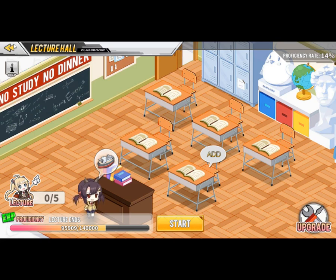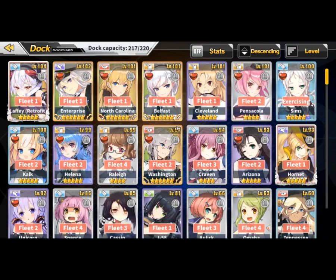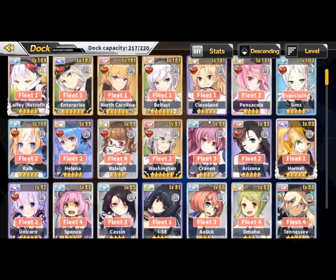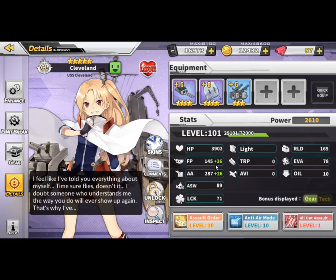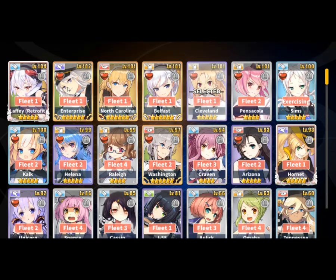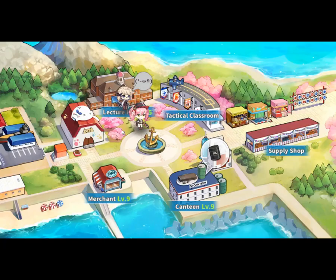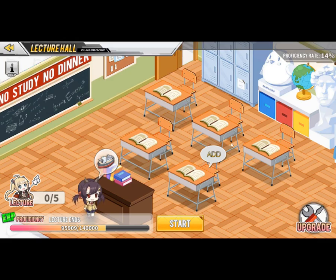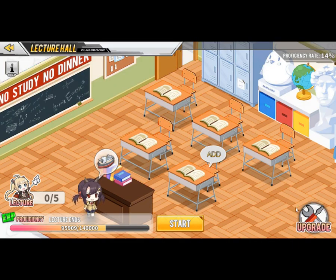So how does this work? Let's go to the dock — the dock is covered in episode 1, so please check that out first. For a cruiser example, take Cleveland. I have her at level 101 right now. You can earn XP proficiency on any level cruiser above level 100, which gets transferred to the EXP proficiency in the lecture hall. You can also upgrade this facility the same way as the canteen and merchant coins and oil production.